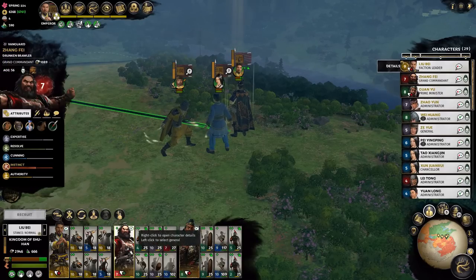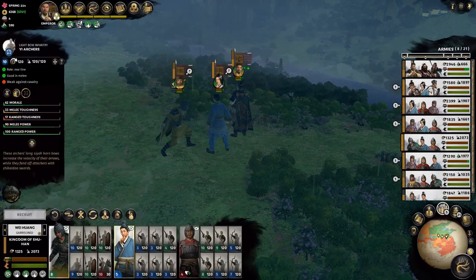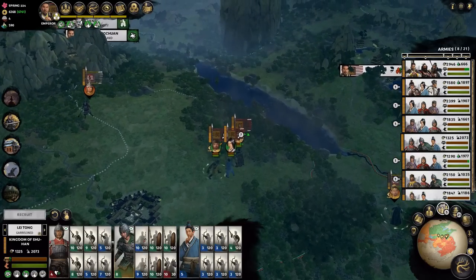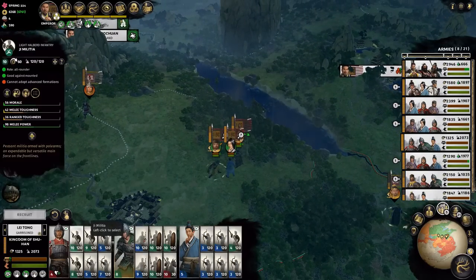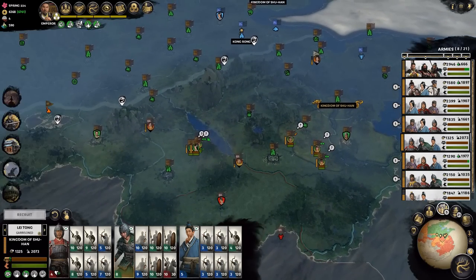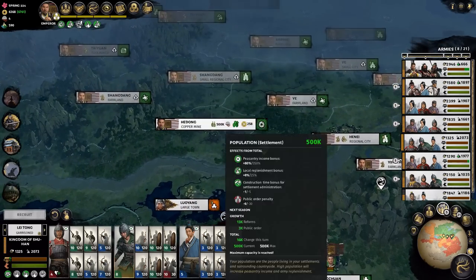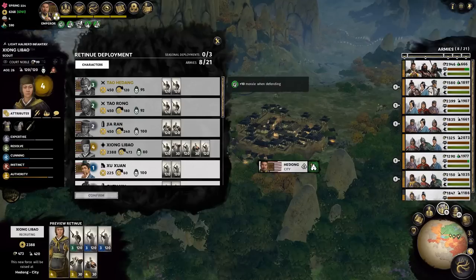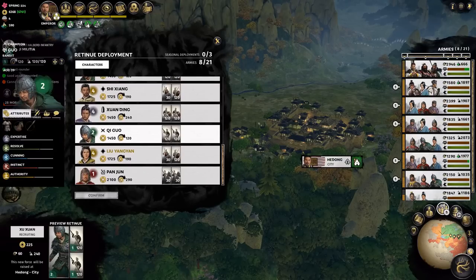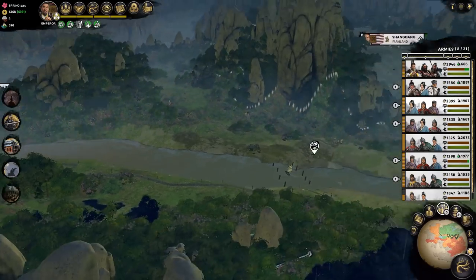If you want to switch who your commander is, grab this little icon right here — that's the one who'll be your commander of your force. I like to divide my armies into frontline guys, a guy back with the archers, and a cavalry force. The units you can recruit are tied to the generals you have. Let's raise an army — you'll see each character comes with a certain amount of units in their retinue and certain characters they can recruit. It's also the best way to find new legendary characters.